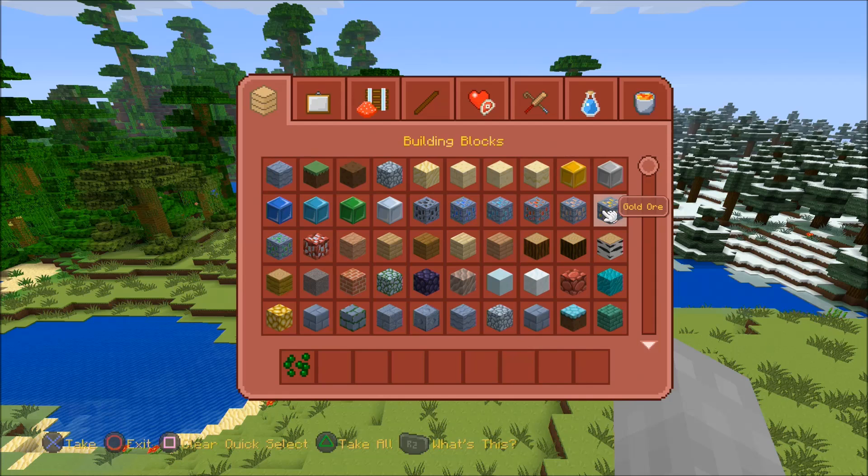We'll quickly go through all these blocks. Lapis and diamond ore look really good. Other than that it looks pretty awesome — it just keeps on going, there's so much cool stuff to look at.